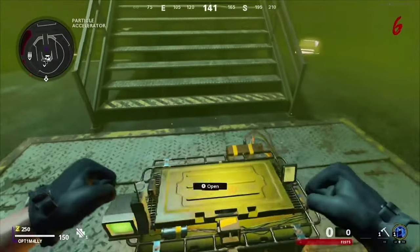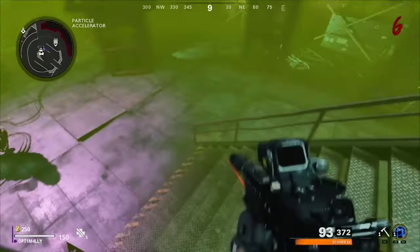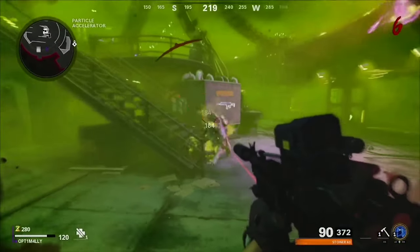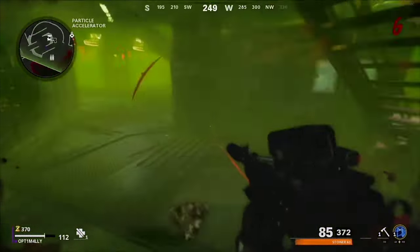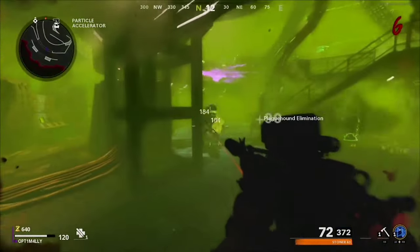Once you are teleported back, a crate will be in front of you. Open it and you will find a possibility of an assortment of gear including resources, perks, and typically a weapon. I've gotten anything from an uncommon pistol to a legendary ray gun. This is why I hit this easter egg every match.